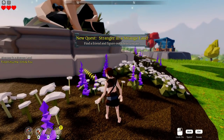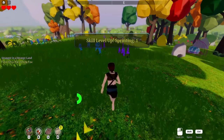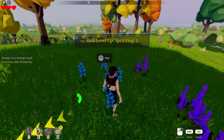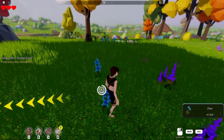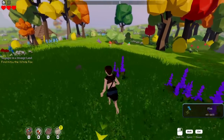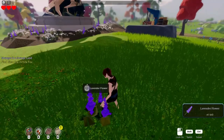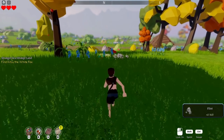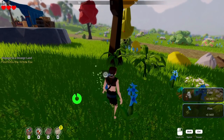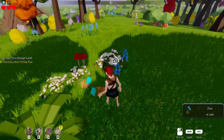Stranger in a new land — find a friend and figure out where you are. So the first thing is we've got to go find Kitsune. My biggest tip, guys, is you need to be sprinting everywhere you go. Also, you need to be picking up everything. I do have one of the game passes already that does give me double items, so this is going to help out. But basically, you need to be collecting as much as you can early on because as we get later in the game, getting some of these items is going to be harder and we also have limited inventory space.